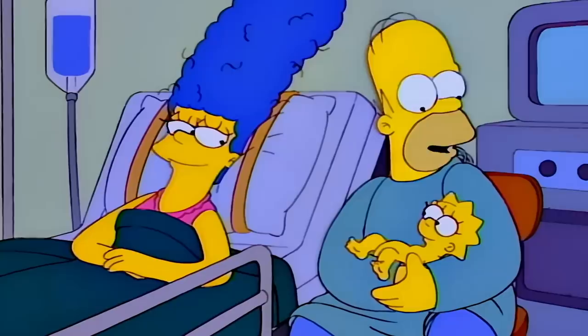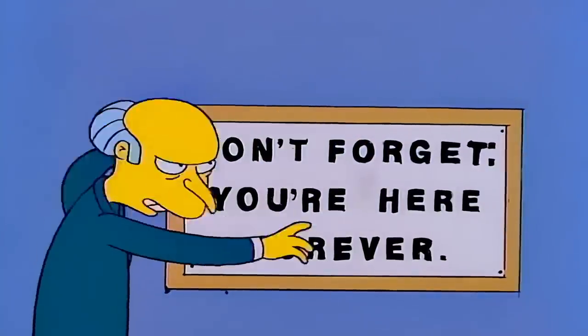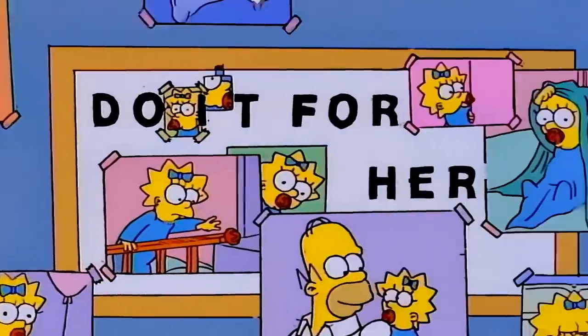Homer will always choose his family over his own happiness. And because Homer actually quits the power plant and is forced to beg for his job back, Mr. Burns cruelly makes him put up this sign: 'Don't forget, you're here forever.' And in one of the most heartwarming moments in the series' history, Homer covers that sign up with pictures of Maggie so that the only letters left spell 'do it for her.'